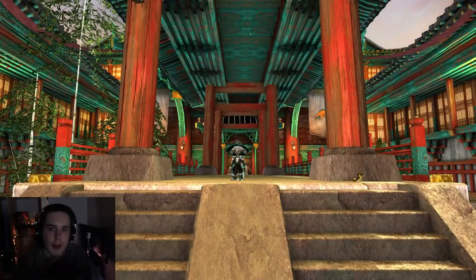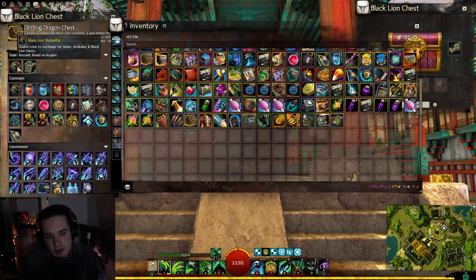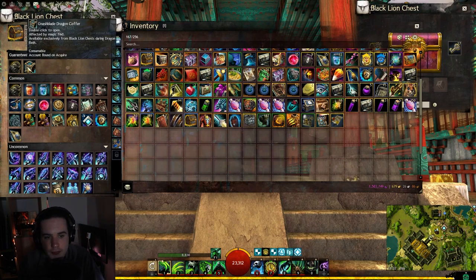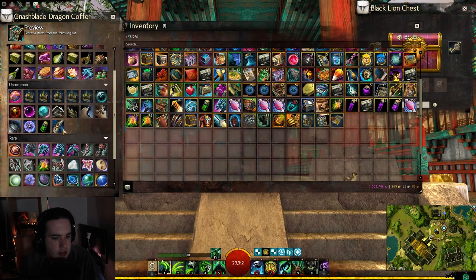Hey guys, welcome back to a brand new demo. Today we're starting off with the Drifting Dragon Chest. The guaranteed item in this chest is a Black Lion Statuette as well as the Nashblade Dragon Coffer, which seems really weird because Dragon Bash is over now.